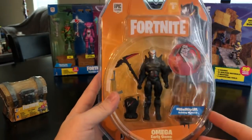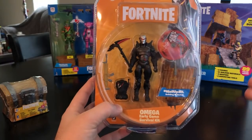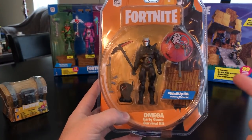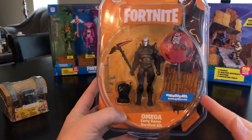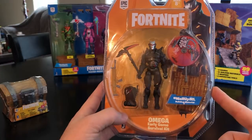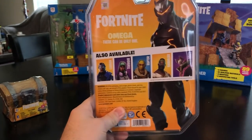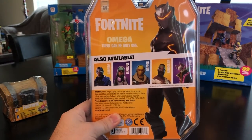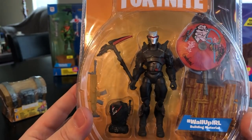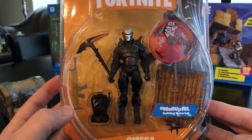Next is Omega. There were fewer of these in stock when I picked them up this morning. This is a step up from the basic figure line — it's their Early Game Survival Kit. Omega comes with more than just his harvesting tool: he has his back wing, a really nice glider (the only glider released so far), another piece of building material, and the Siege Breaker — the legendary AR for Battle Royale or Save the World. The back looks very similar to the solo modes. This figure was $19.99 due to the additional accessories, but it's definitely worth it.